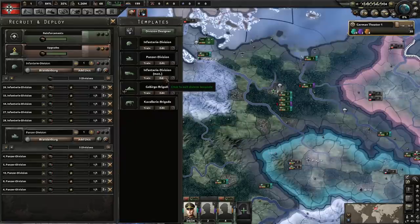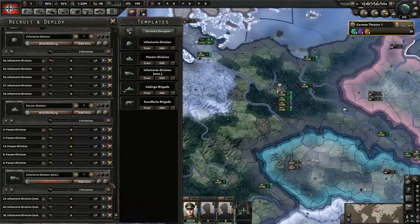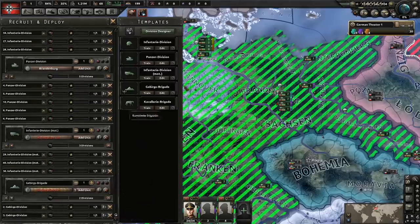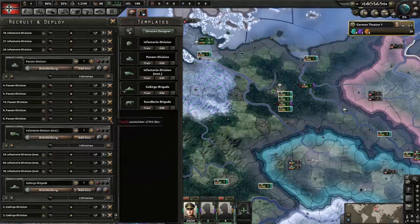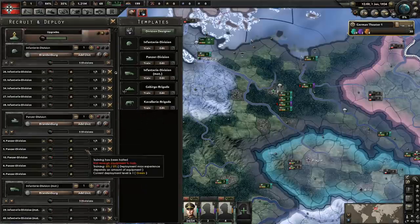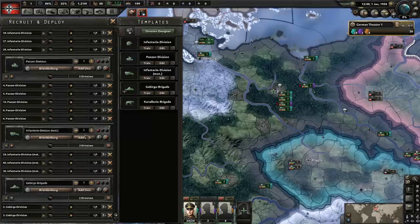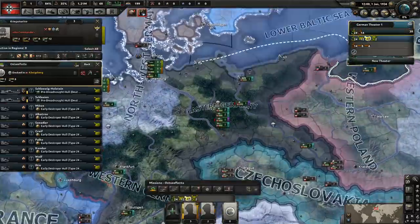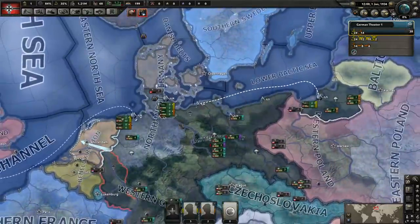One thing about Germany is that all their troops start out trained. Let's do some motorized as well — about three of those — and mountain troops, about two. I forgot to set these guys up to go to Berlin. For cavalry: I use cavalry for my garrison troops for suppression because they are better at suppression. Everybody always asks why I keep cavalry divisions around — that's why.